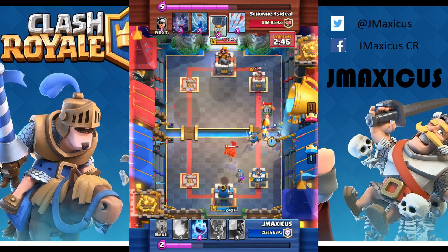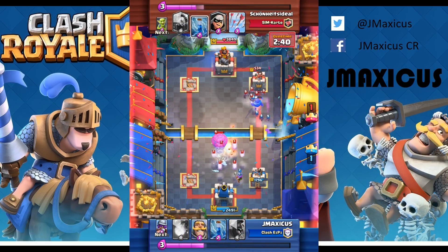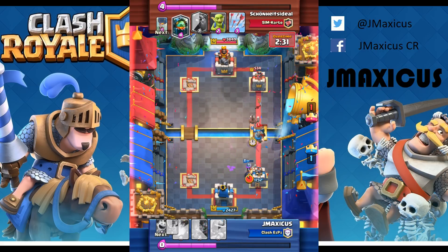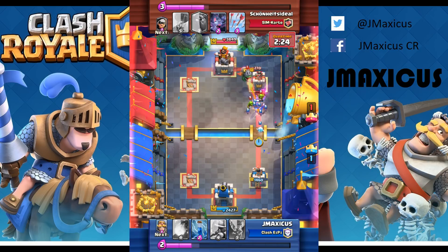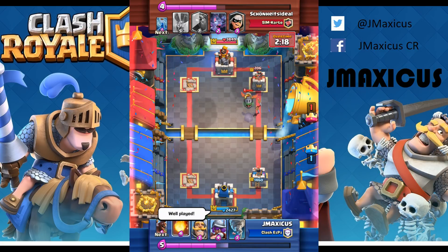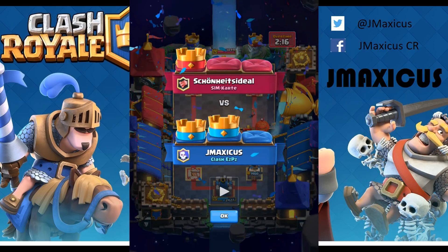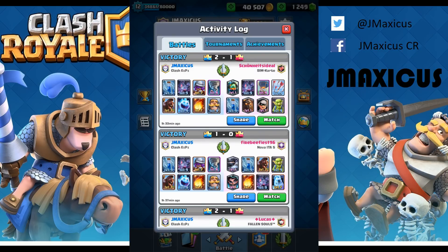I've got ice spirit to distract the bandits. Now I'm able to counter-push with the hog and get as much damage off. I zap to stop the inferno dragon, put down my knight, bats, and musketeer to stop his damage. This tornado is such a good counter — so powerful against balloon. I know I pretty much got this in the bag because I prevented so much damage with the tornado and he wasn't able to get anything off with his 12-elixir push. I do the zap and fireball for the win — the 12th win. Well played. The tornado was the MVP of this deck, more important than zap.